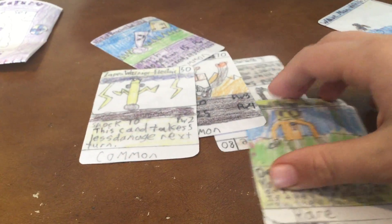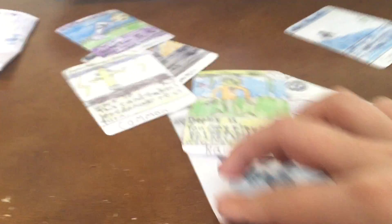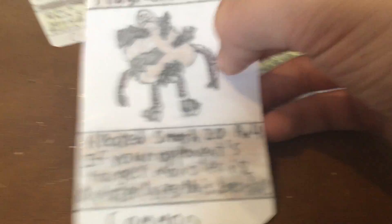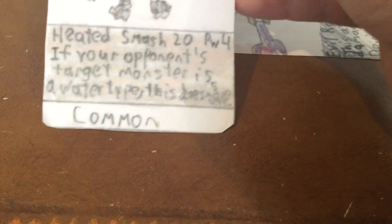The fourth one I made was Magman. He's like a magma rock guy. It really came out faded on the printer so it doesn't look too good, but I'm solving that problem. He has 80 health and he's another common. His attack Smash does 20 and costs 4 power. But if your opponent's target monster is a Water type, it does 5 more — so 25. Magman's a decent card.